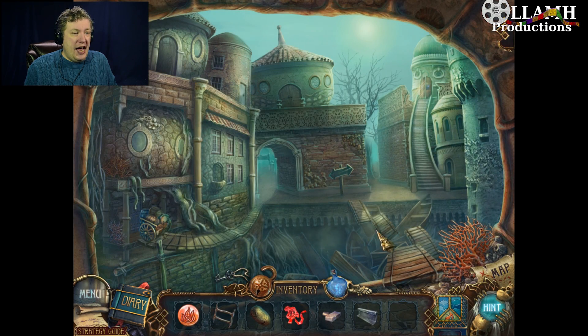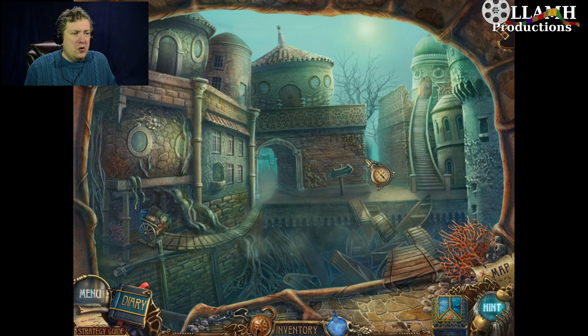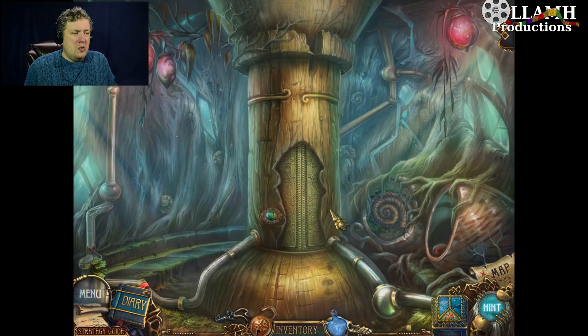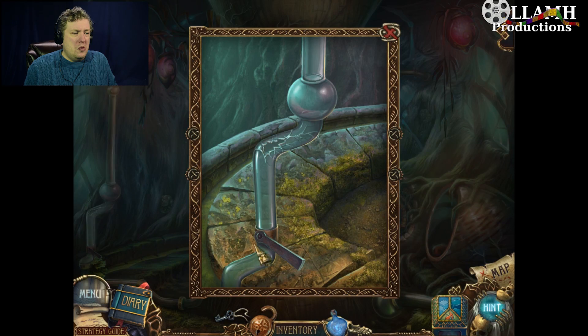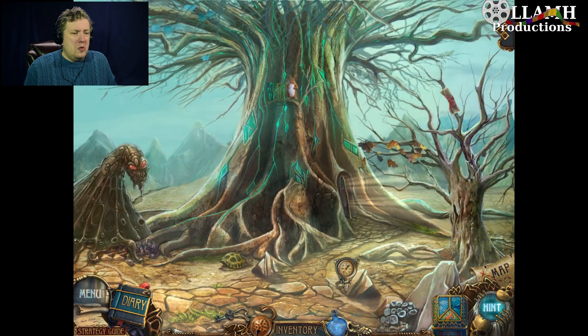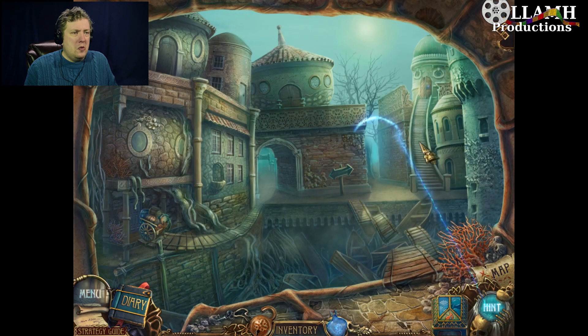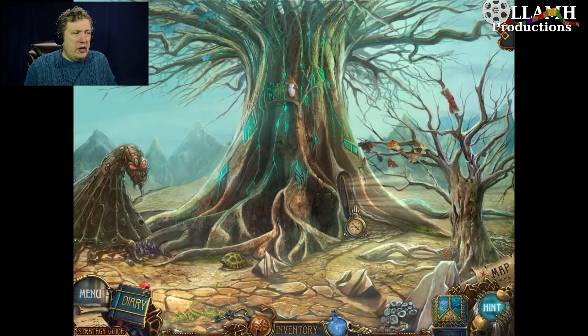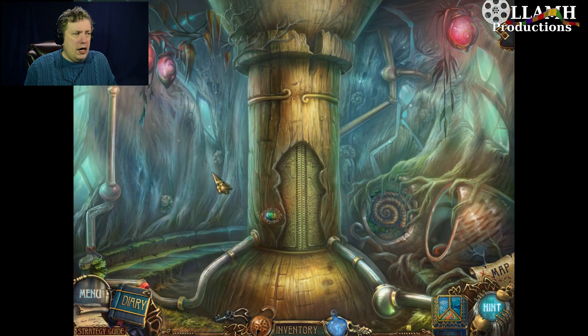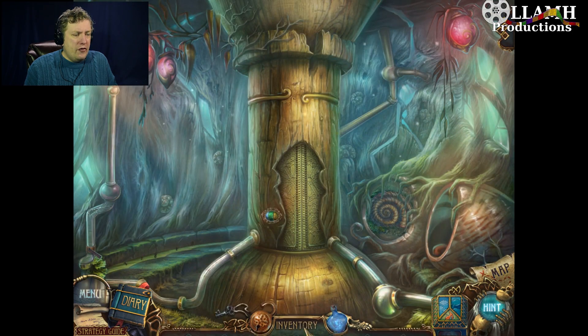So now we have a tap knob, a ribbon, and a patterned stone. Okay, we are supposed to be in here and in here — okay, but for what?